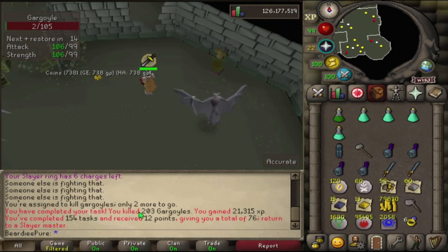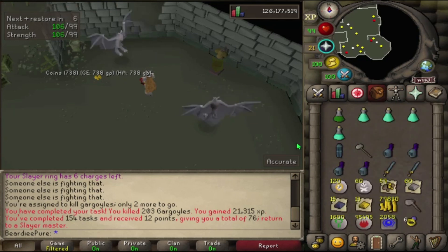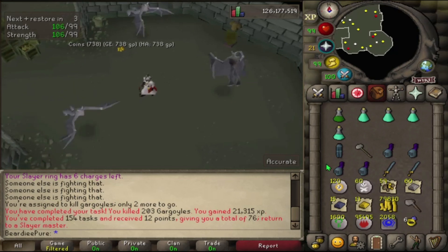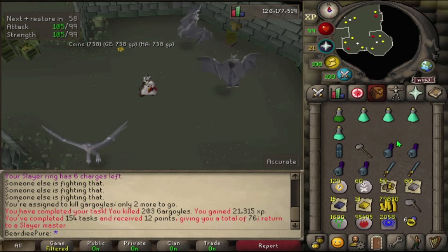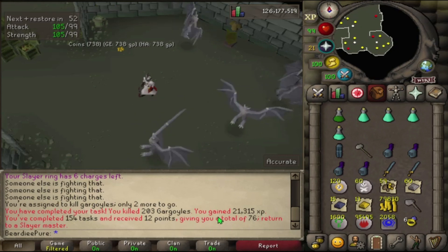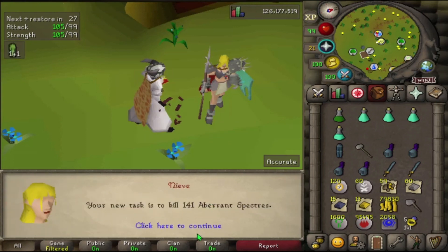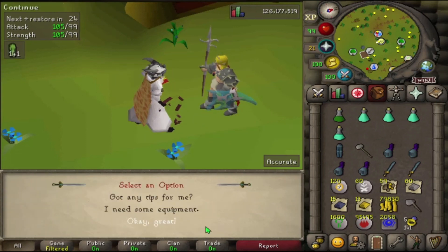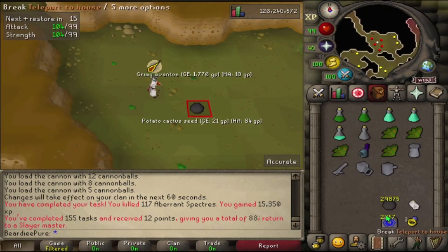203 gargoyles killed for 21,000 XP and we managed to get 935k on the loot tracker, which is really nice. I've decided not to alch my rune items because I want to build up the slayer tab — I'll show how far I've got at the end of the video. Let's head over to Nieve and get another task. She gave us abby spectres — not too bad, I'll take that. There's the abby specter task done, now at 155 tasks.